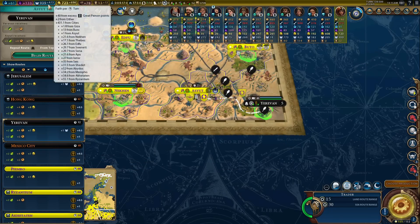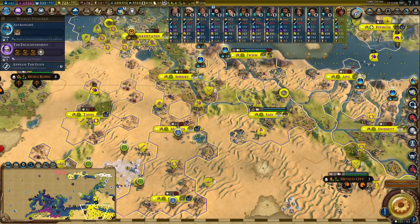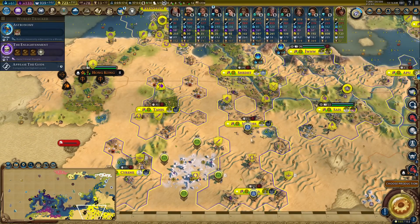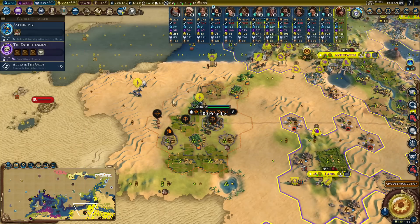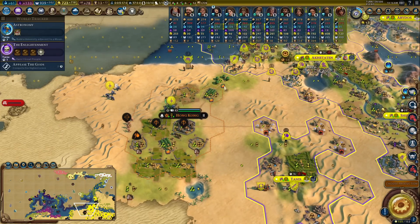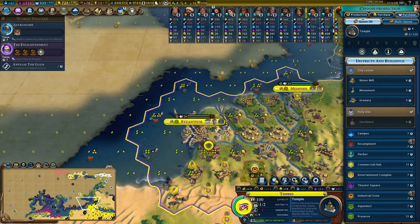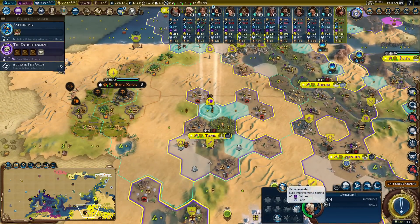This city state is Yerevan - I didn't have a sixth envoy there, which was unbelievable, so it was about 30 faith per turn I was missing out on. I think it was Hong Kong I want to start sending routes to, just to boost their borders as much as I can - every envoy they get, their borders go out a little bit more. I need four or five envoys - hopefully that'll be enough for that citrus to be incorporated.